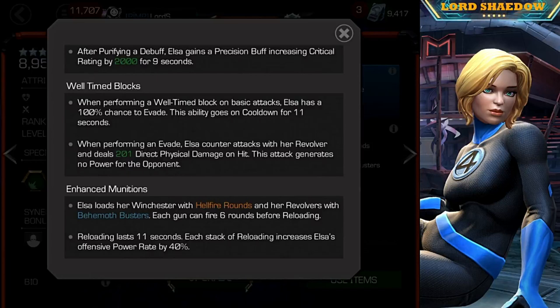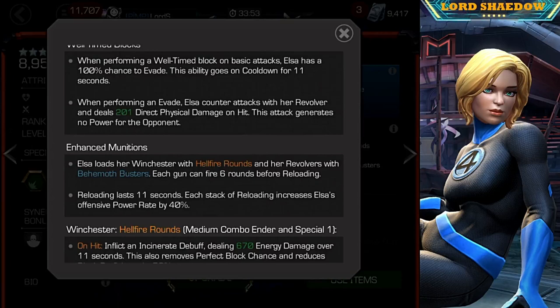Here is the unique mechanic — I have never seen this before in the game. When performing a well-timed block on basic attacks, Elsa has a 100% chance to evade. This ability goes on cooldown for 11 seconds. Remember we talked briefly about that synergy that reduced this cooldown by 2 seconds — so that can be useful. When performing an evade, Elsa counterattacks with her revolver and deals 201 direct physical damage on hit. This attack generates no power for the opponent. That was the thing that stood out the most because it was something unique to her.